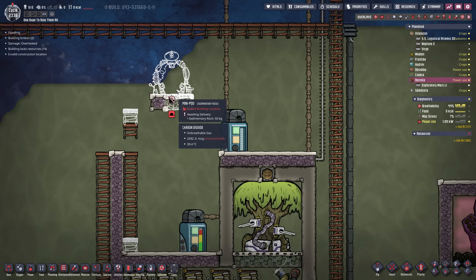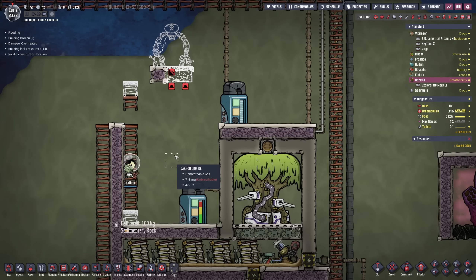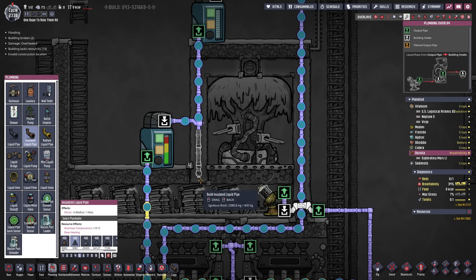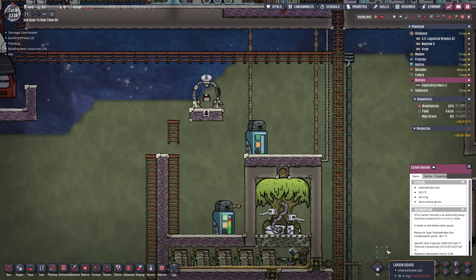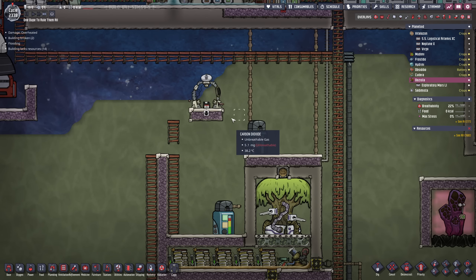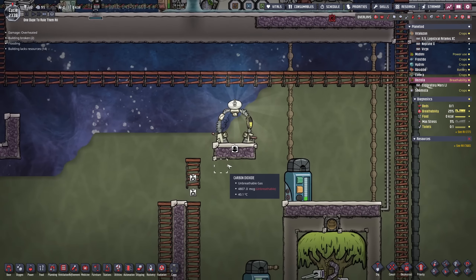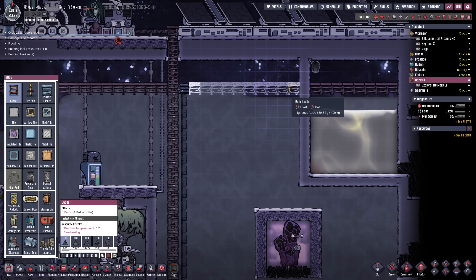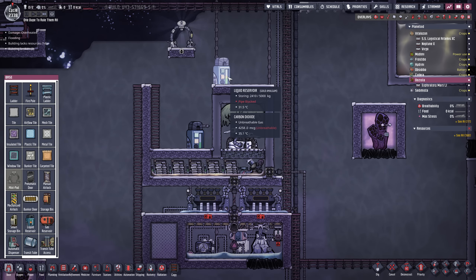If I build it right here then the fish that I'm spawning are gonna flop down into the pool where they should be safe. Water can now go into this direction. Let's inspect the pot we just built and activate it. Remove the databank and remove these ladders.